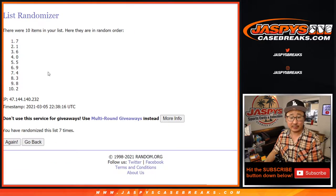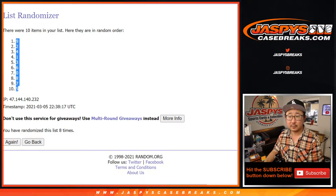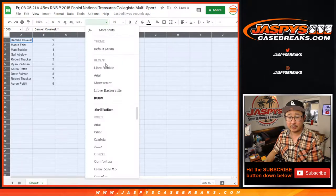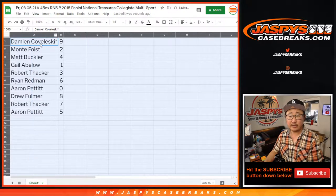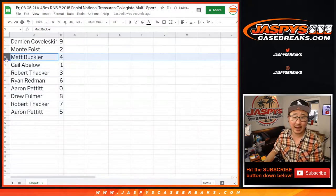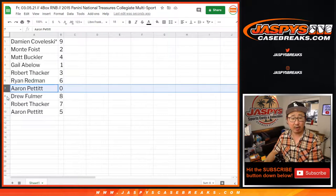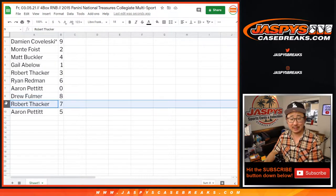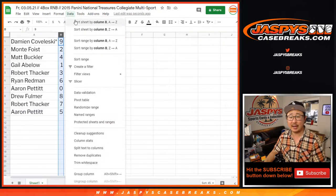Eighth and final time. Good luck. After eight, we've got nine down to five. So let's get all this on the screen here. Damien's got nine, Monty with two, Matt with four, Gail with one, Robert with three, Ryan with six, Aaron with zero, Drew with eight, Robert with seven, and Aaron with five. Let's sort this by number.